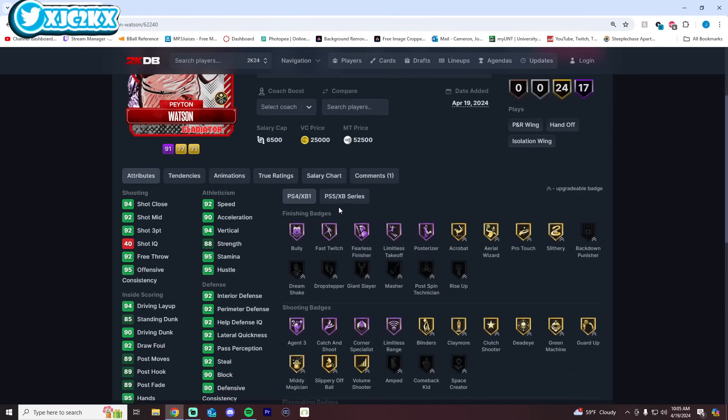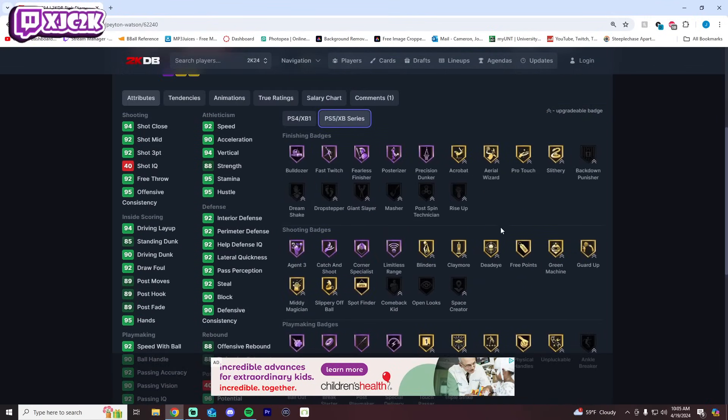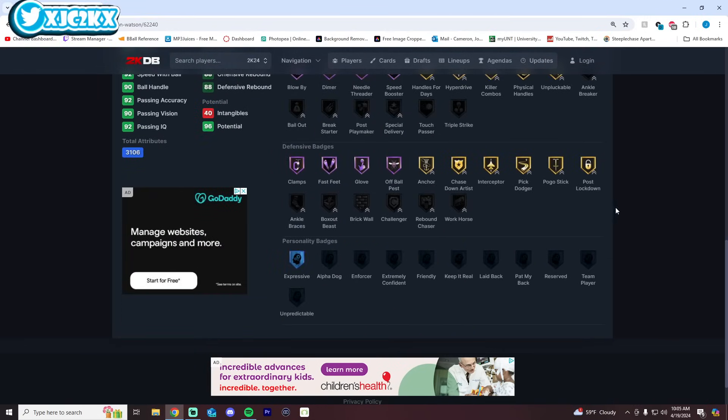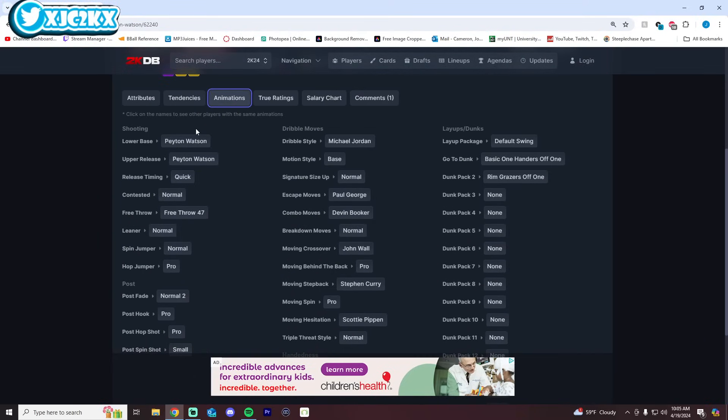Payton Watson should be a much more complete two-way budget shooting guard — 6'7" with a 6'10" wingspan. He doesn't have the elite shooting ability of James Jones but still has a good release with corner specialist, catch and shoot, limitless range, blow by speed booster, gold handles for days, half clamps, fast feet, and glove. He does have gold immovable enforcer — confirmed in-game — so that's a win. He needs some badges but is a versatile defensive shooting guard.